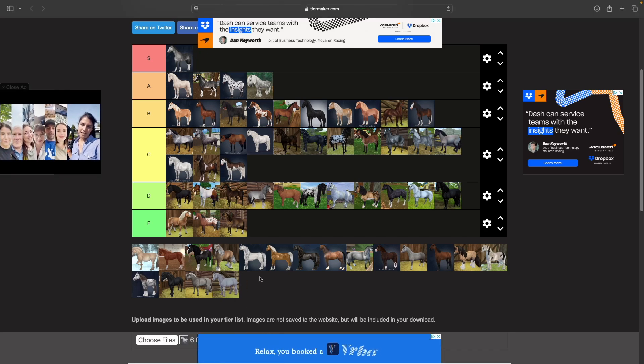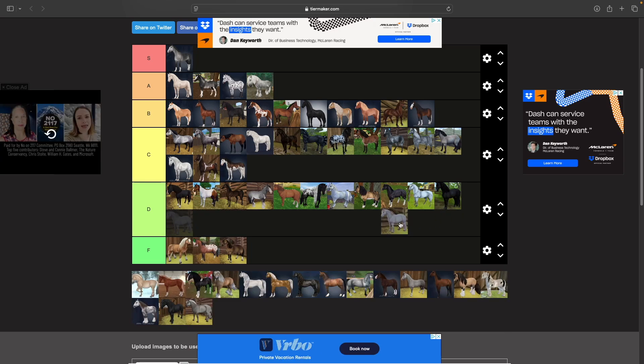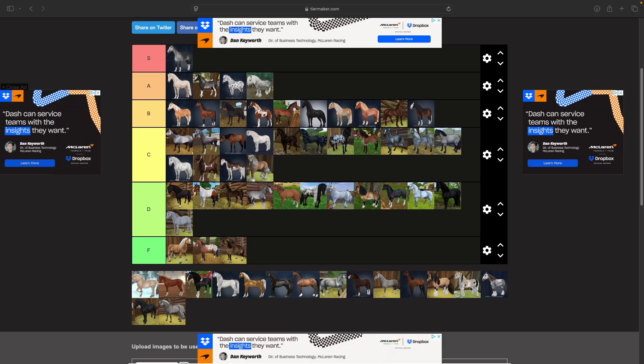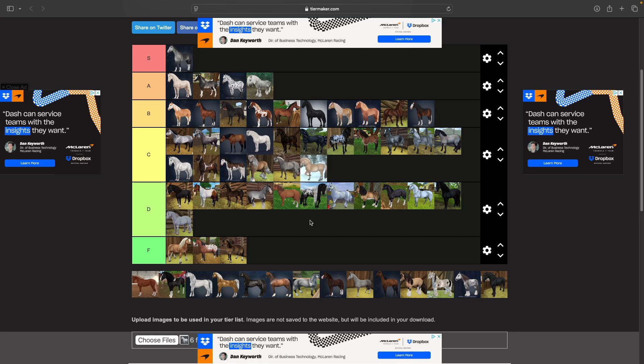Then we have the North Swedish Horse — I think he's cute but I don't really love him, so D tier. The old North Swedish goes in C — I really liked the old one, it looked really nice. Then we have the Fjords. The only Fjord I have is the Halloween one and I really like him. I think both the newer and older Fjords are C tier.